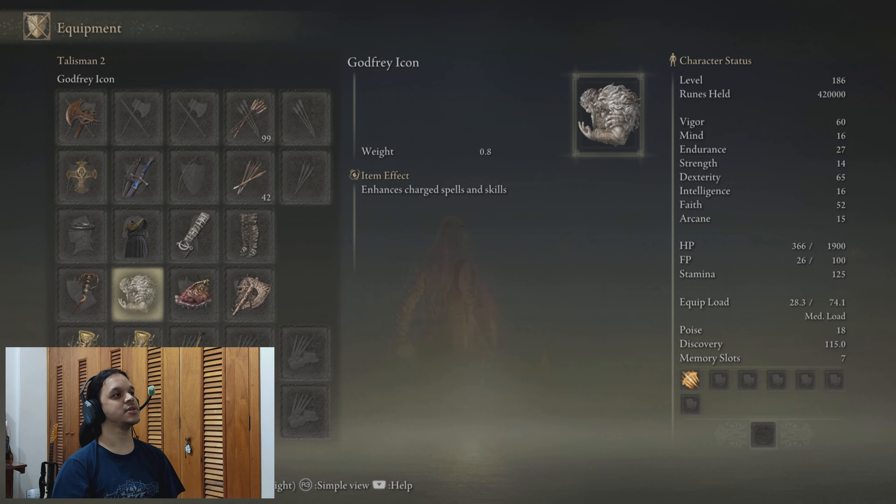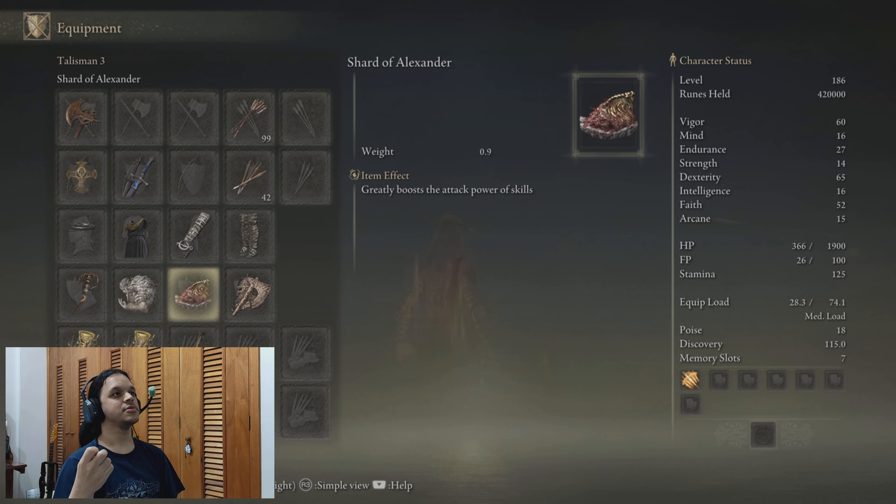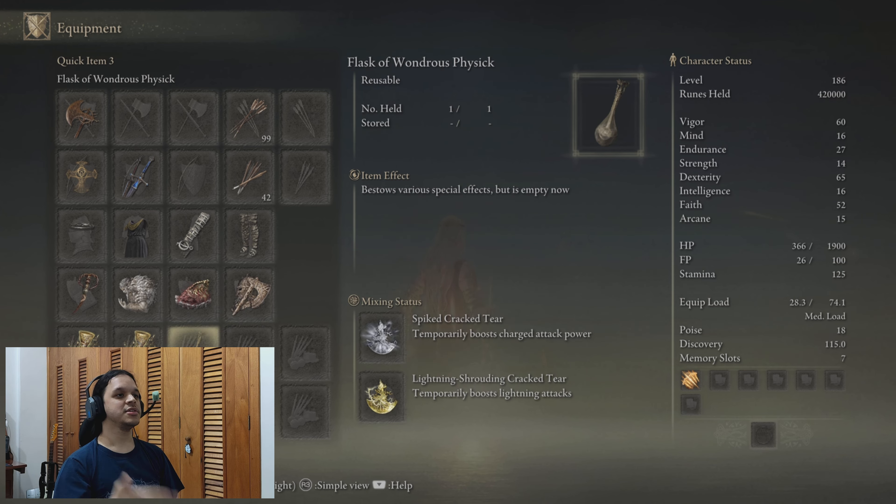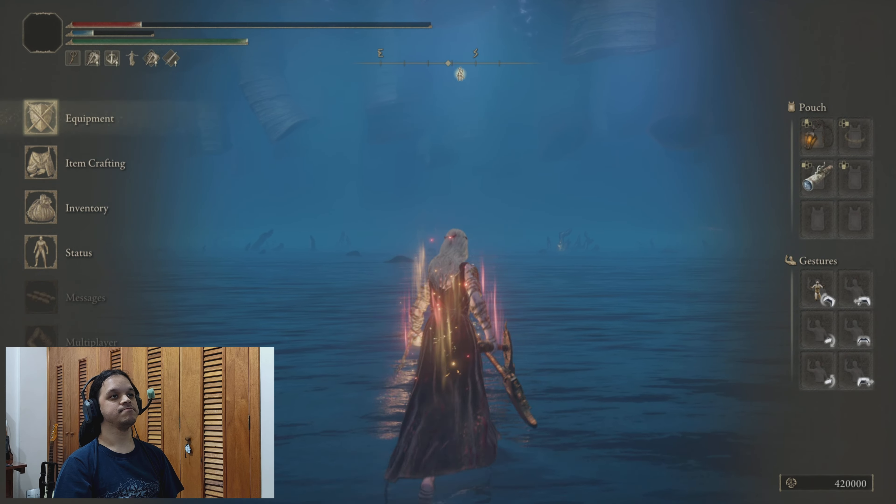Also, this is the equipment: Death Knight Twin Axis, which I only did for the heavies. Bed of Mercy, because I was doing crits. Got free icon for the charge light beams. Shadow of Alexander — I didn't need that, but I didn't know what else to put. Axe Talisman, Spike Red Tear, and Lightning Tear — that's all.